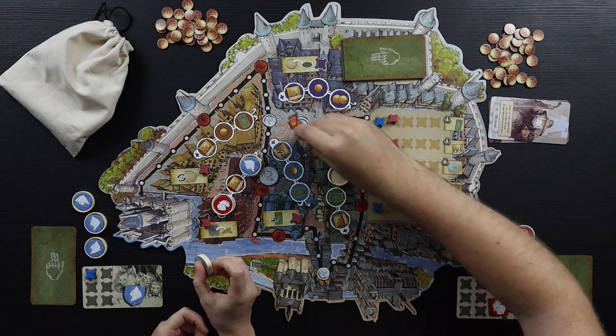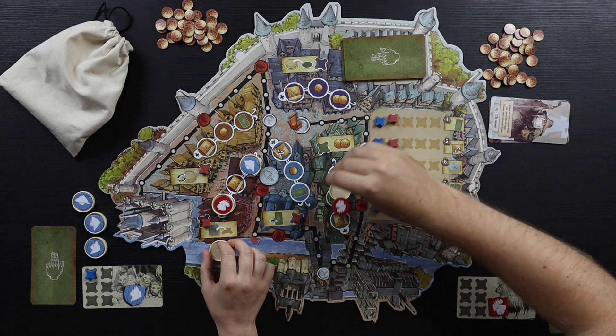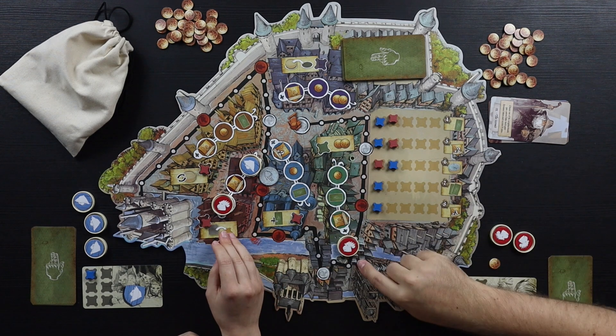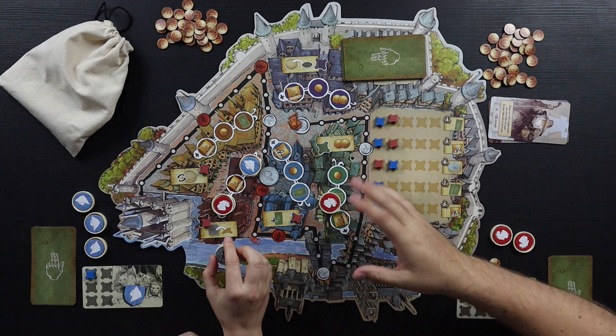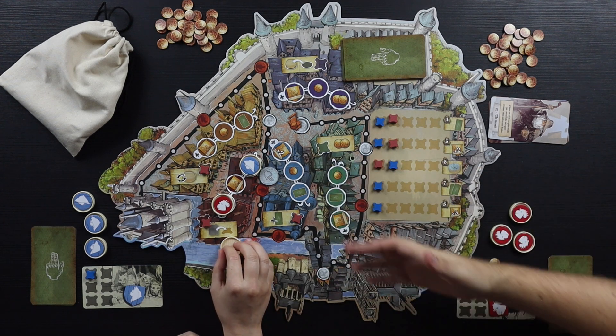When you flip the worker tokens over it's a bit of a hassle to get them back inside, but other than that I think they're really nice. It's a very cool way of doing it — being able to change out those tokens creates hidden information, which I really enjoy. I like the workers, and basically all of the artwork here. Half an hour playtime, and a good overall design.